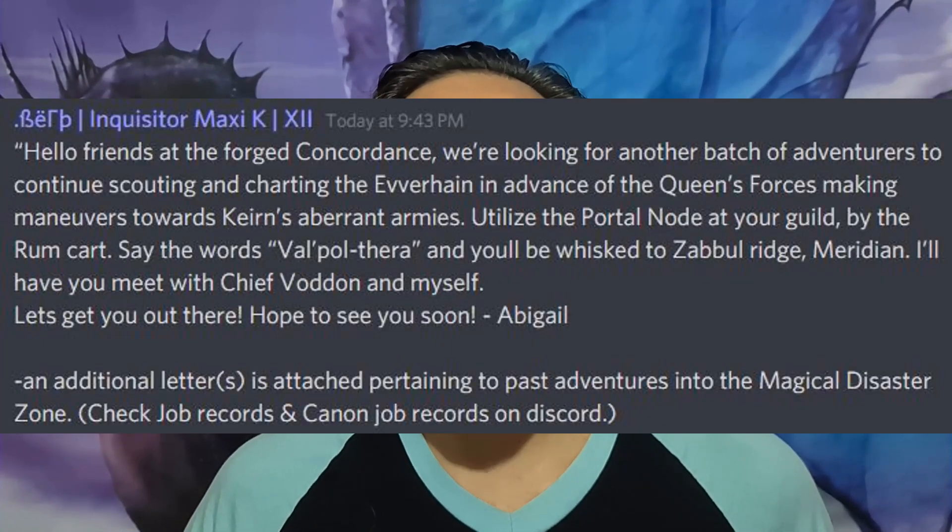We were reading the job. It was for Abigail, and we needed to go to Meridian, which is pretty far away. But it turns out there was a transporter node over by the rum cart — I had no idea. All we had to do was walk over there and say the word 'Val Porthscore' or whatever it was, and the next thing you know, we teleported all the way to Meridian. Bilbron immediately throws up, and luckily he did not get any puke on his brand new unicorn studded leather armor — super beautiful purple, blue, black. We were literally in Meridian and talking to Abigail in just a few minutes, which is very unusual. I'm used to a couple days of travel to the client location.